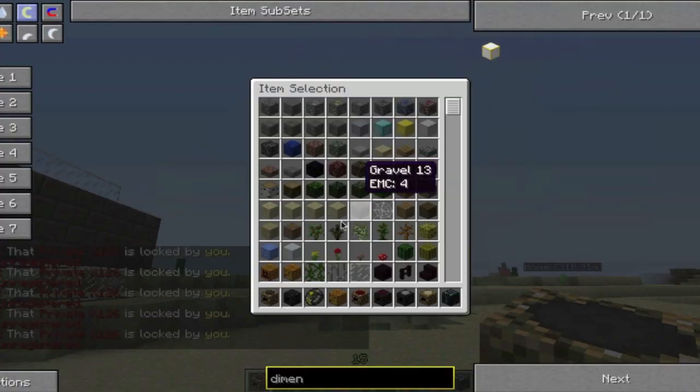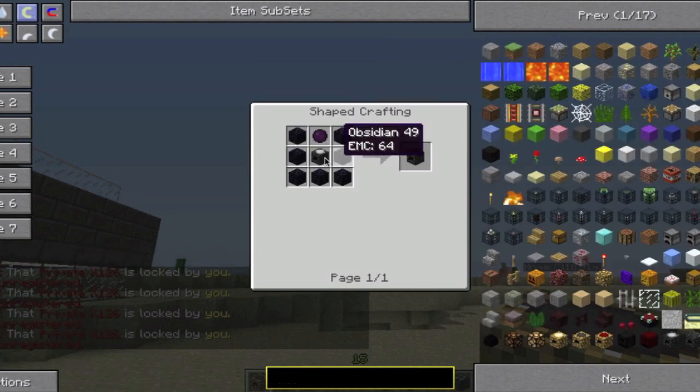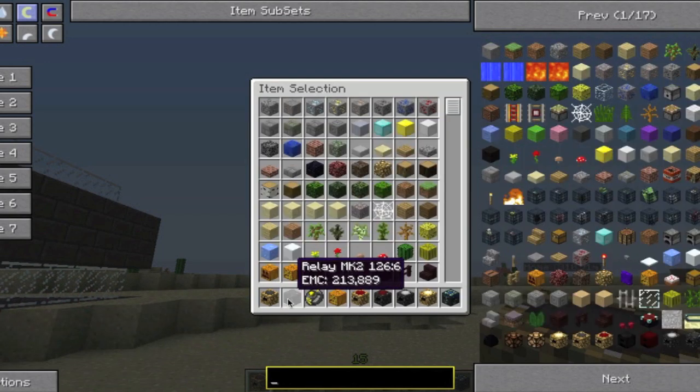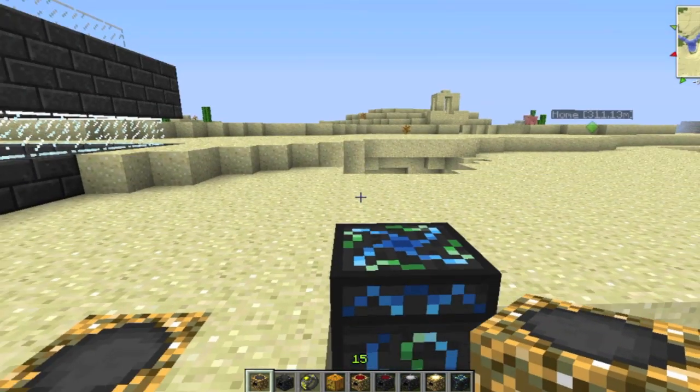The recipe for the relay mark two is dark matter with obsidian and then the regular antimatter relay. Then for the collector, it's glowstone, a radiator, an energy collector, and then dark matter. So that's the basic principle.